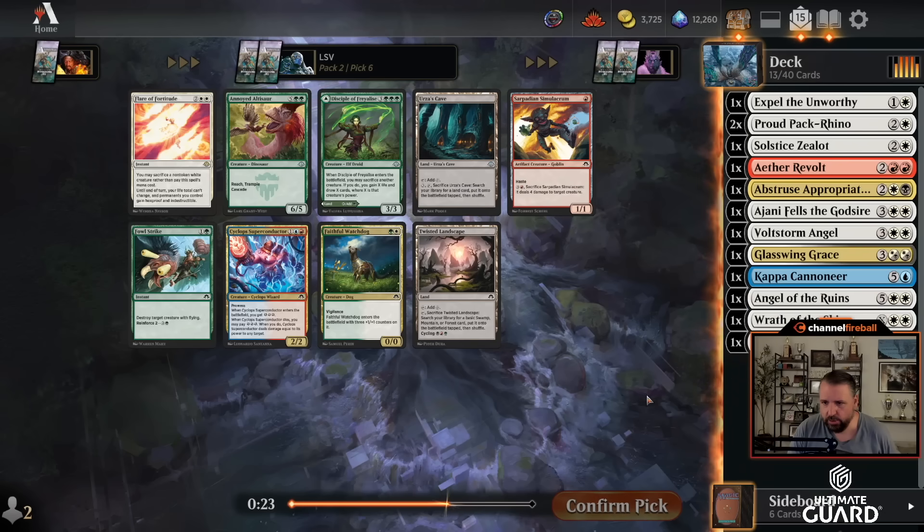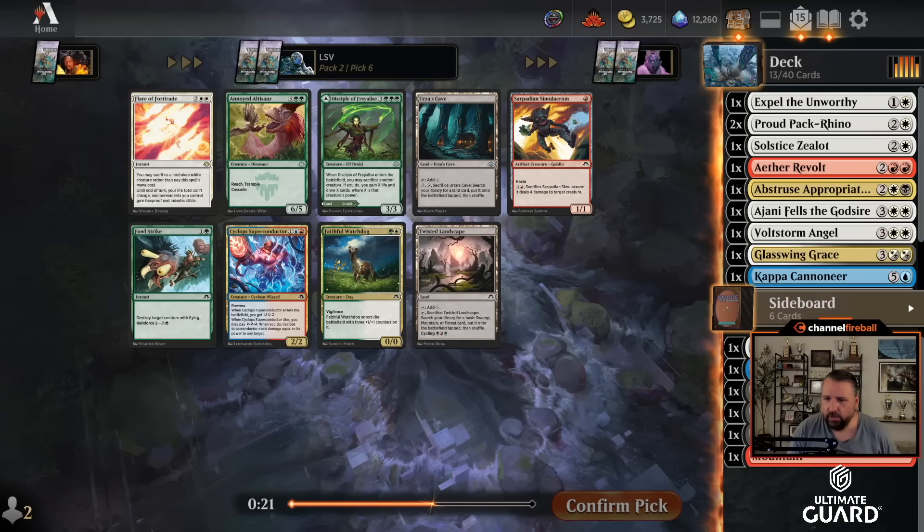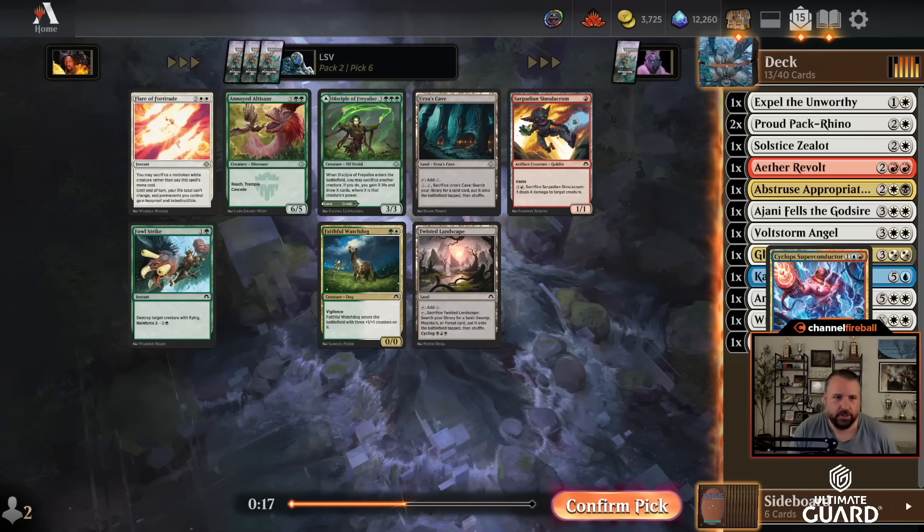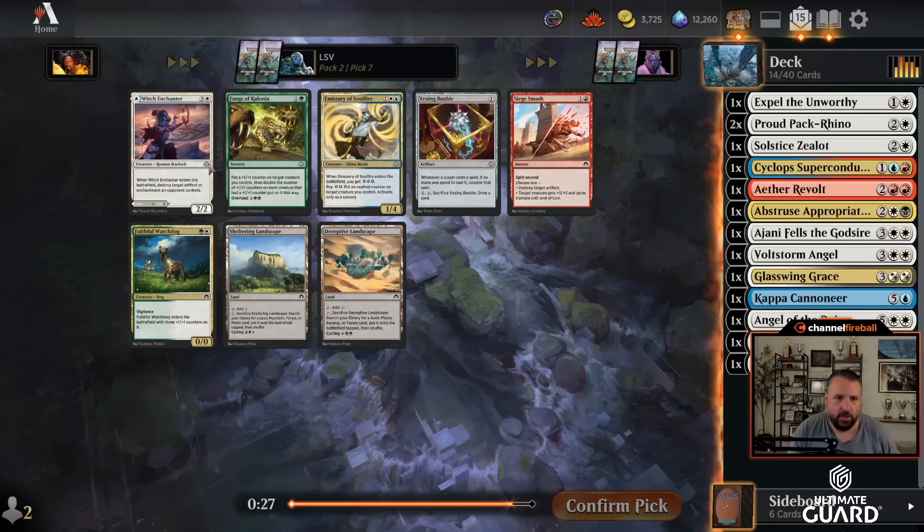I don't really want Flare of Fortitude that much. Cyclops Superconductor — that's the card I was thinking of. I think I'm just abandoning the black cards; maybe I'll try to splash Abstruse Appropriation if I can get the right fixing. I'll take Cyclops Superconductor here.